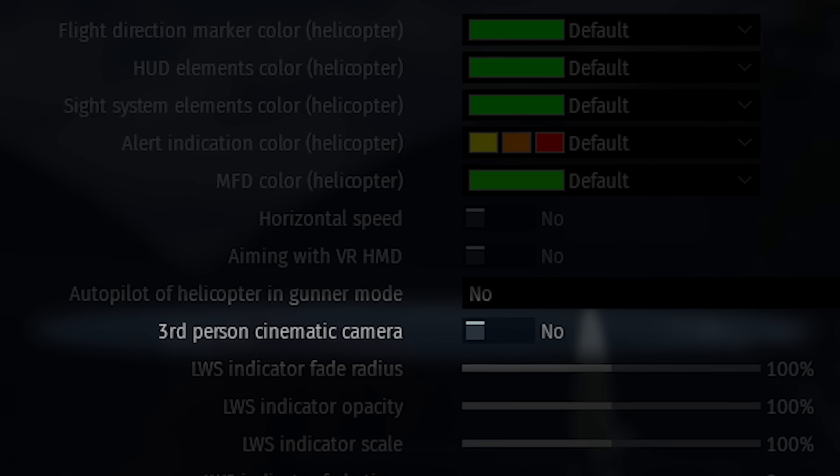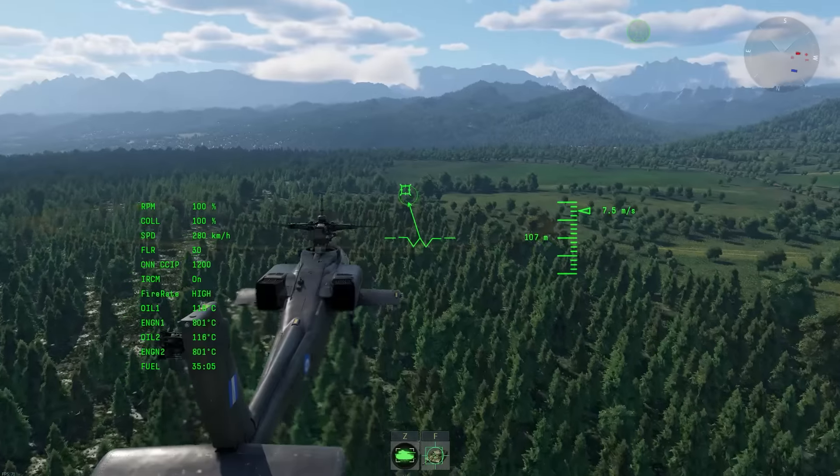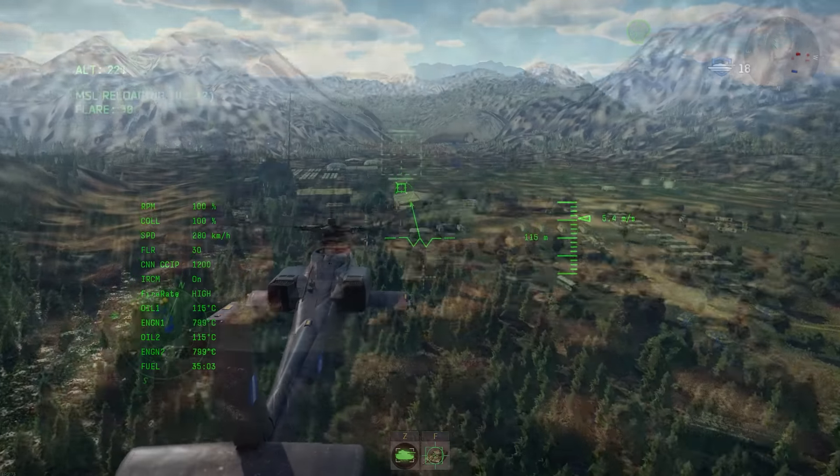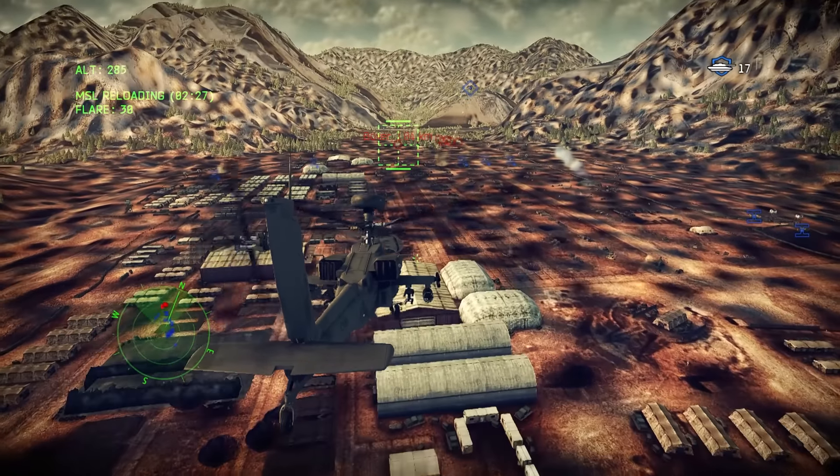In the options for helicopters, there's a separate option for a cinematic third-person camera. You might recognise this from one of Gaijin's earliest games, Apache Air Assault. And if you don't, you're going to want to click here to learn about the entire game history of every game Gaijin has ever developed.